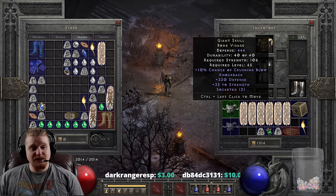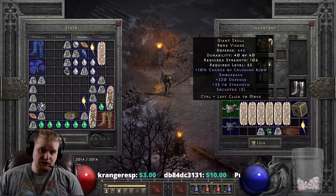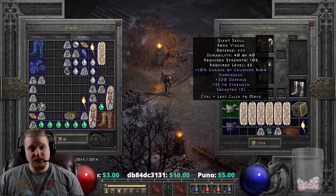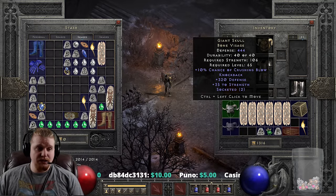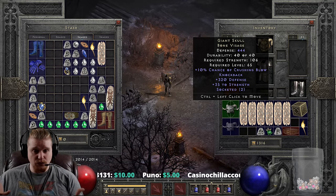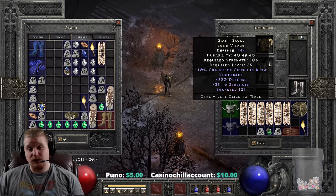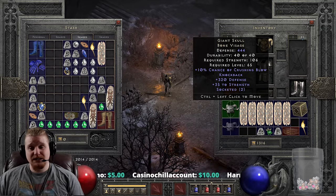The strength varies from 25 to 35 and the defense varies from 250 to 320, so there's pretty massive variance - 350 to 477 total on the defense. It's nice to find one that has 35 strength.